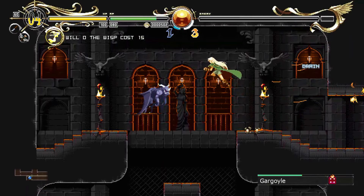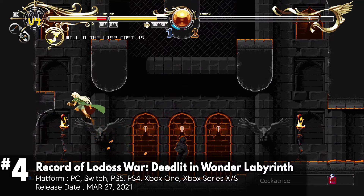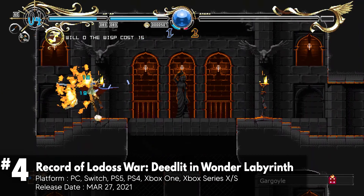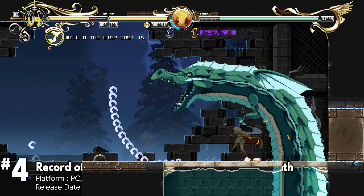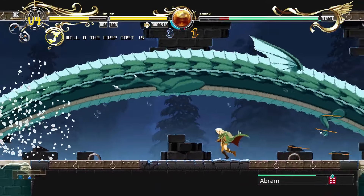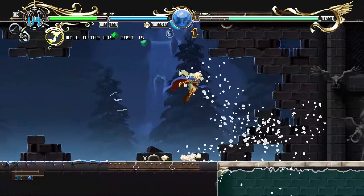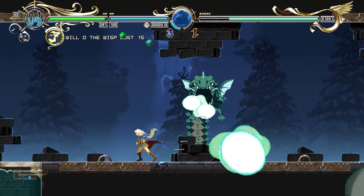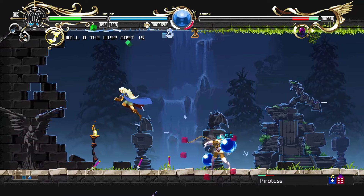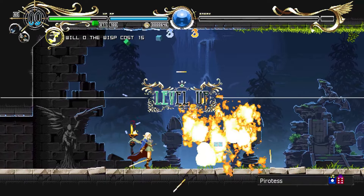Record of Lodoss War: Deedlit in Wonder Labyrinth is a standout Metroidvania that draws clear inspiration from Castlevania: Symphony of the Night. The standout feature is the spirit system, which lets you switch between wind and fire elements. This mechanic is reminiscent of the Ikaruga gameplay, where matching elements can protect you from damage and is crucial during intense boss fights. The game introduces various clever challenges, like shadowy figures and wooden mannequins that keep the experience engaging. Puzzles with arrows and projectiles add variety, and your bow proves useful both in combat and puzzle solving.